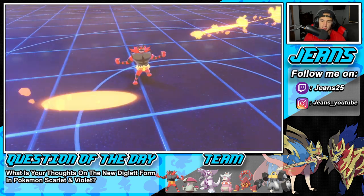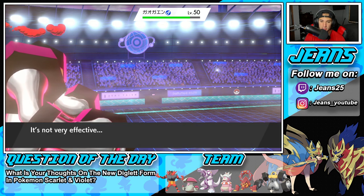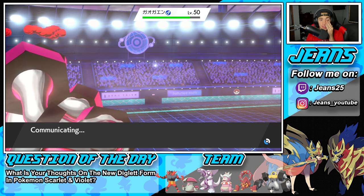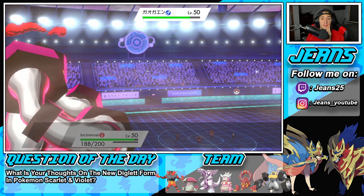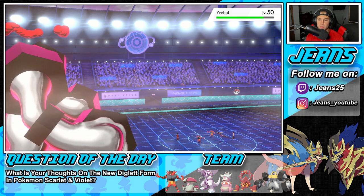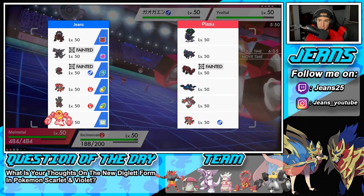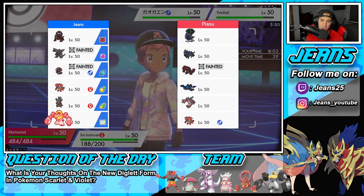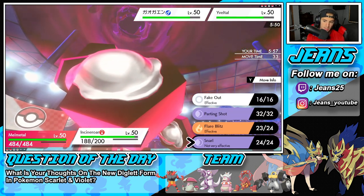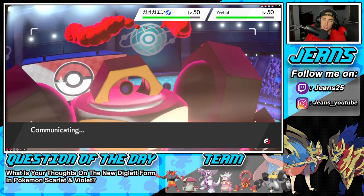Depending on who he brings out we might predict the swap. Flare Blitz does a little bit of damage, slowly chips up, and Incineroar takes some recoil. I could take out Incineroar right now with a Quake, but if he swaps into Yveltal that would be a problem. He actually brings out Yveltal here — so I feel like we just get rid of the Incineroar. What other Pokémon could he roll? Zacian could be a play. It's either Zacian, Kyogre, or Shadow Rider Calyrex — none of them fare too well to this next Quake.